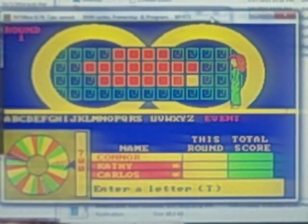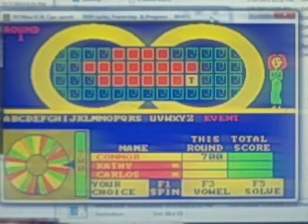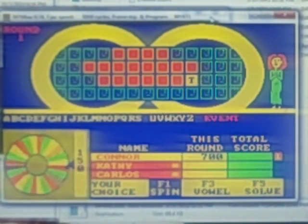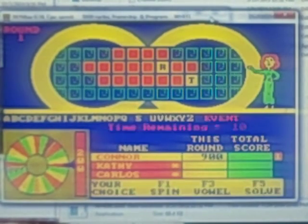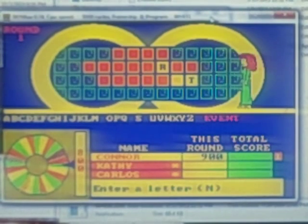700 — T. How many T's do we have up there? Just one, but it's enough to keep my turn going. And I got a free spin, so I'll spin again. 200 — R. How many R's up there? Just that one. 800 — N. Yeah, a little better at the end.